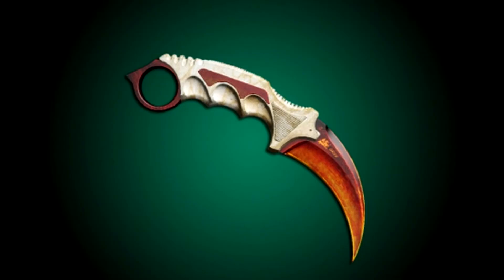Here is the Karambit Volcanic Alloy. I thought this would really go well with the Gut Knife Magma, just because of the volcanic similarities and stuff like that. If I would make this skin, I would definitely make the handle black, but I would keep that brown in there. I think black would be a lot cooler.